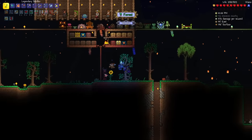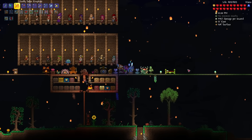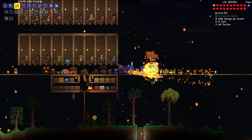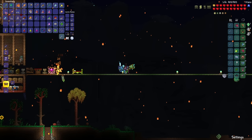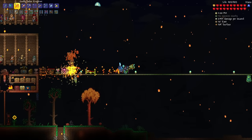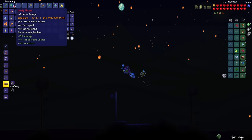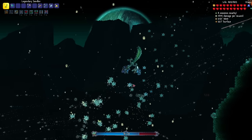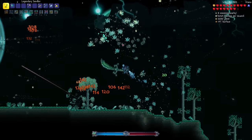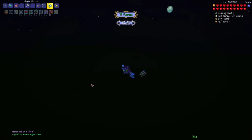Nebula Pillar is down. Before I destroy the last pillar, let's test the level 8 Solar Eruption — it doesn't even break 3,000 damage per second, and the Daybreak reaches up to 5,000. So it's either the Seedler or the Flare-on. I'm leaning towards the Seedler because it's at level 37 — the highest level weapon I have. It's basically a full-screen attack. Vortex Pillar is done. Let's go back home and prepare for Moon Lord.